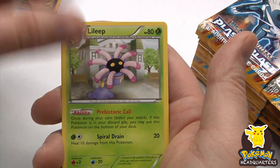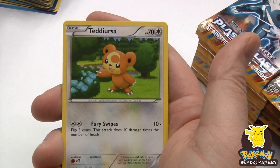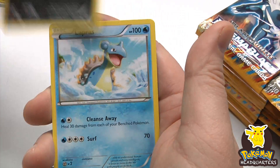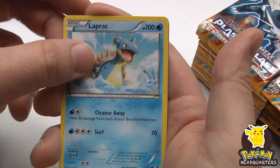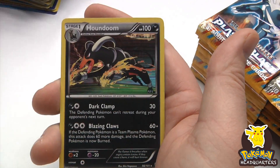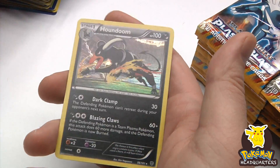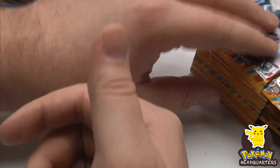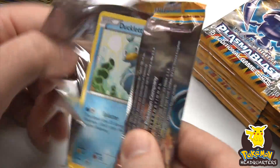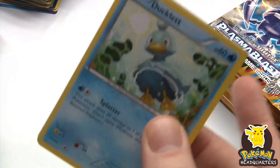I think it'll be cool to do some digital booster box openings. I'm not sure how I'll do it, but I know it'll be cool. Octillery reverse holo. Houndoom holographic as a rare — very cool. I like dark type.